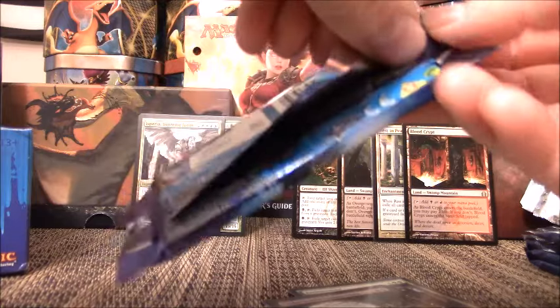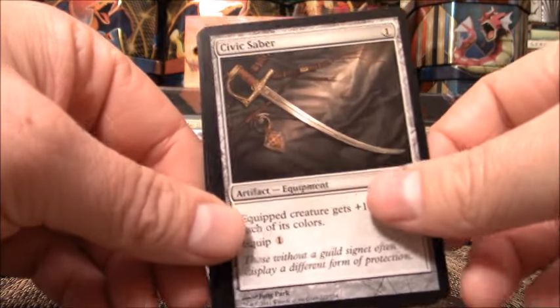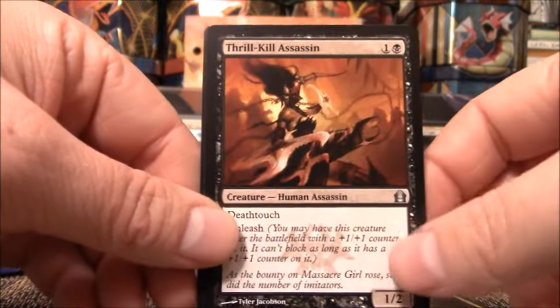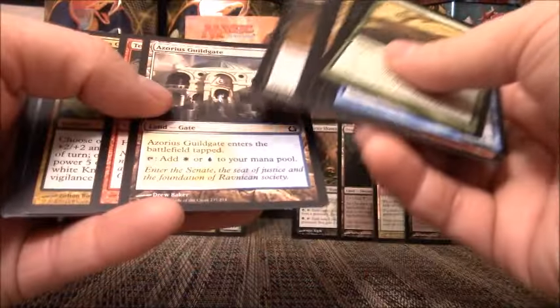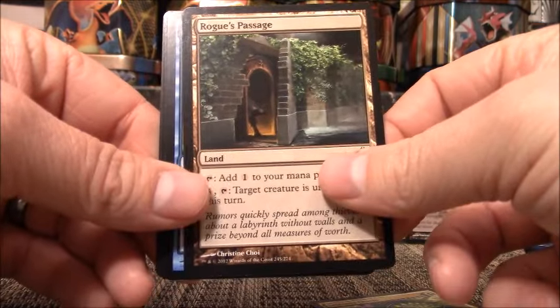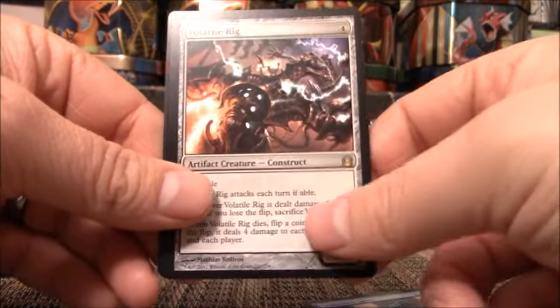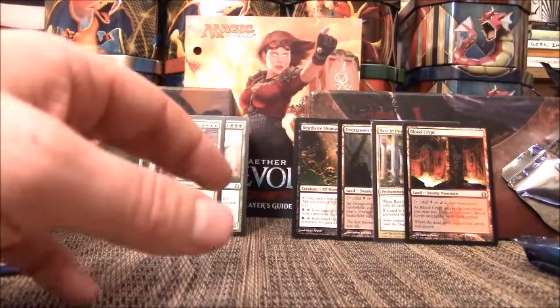So we've had seven dud packs in a row. Not very good, but we aren't even halfway through yet. Civic Saber, Drag Mangler, Thrill Kill Assassin — Mana Bloom is my rare. Come on Ravnica, you gotta give me something here. Trying to prove to people this is a fantastic set. Although it does have Shocklands. I am going to do one with Gatecrash as well because they have Shocklands. My rare — Volatile Rig. Not worth a thing, maybe a buck.